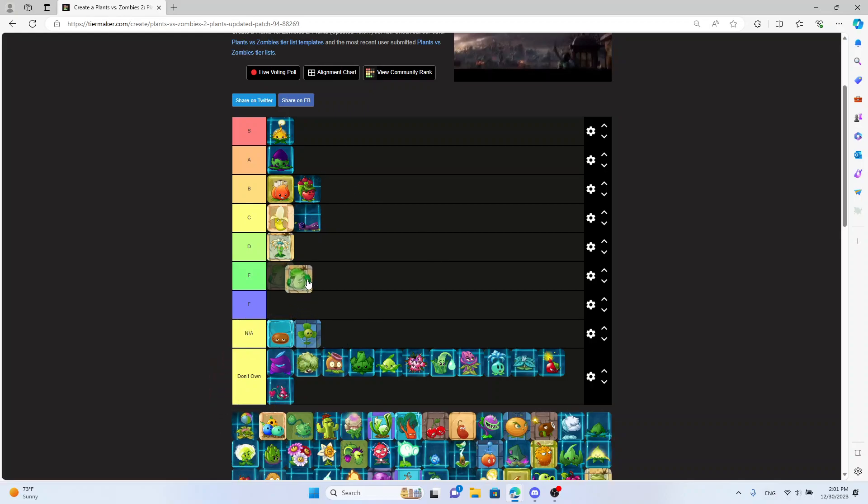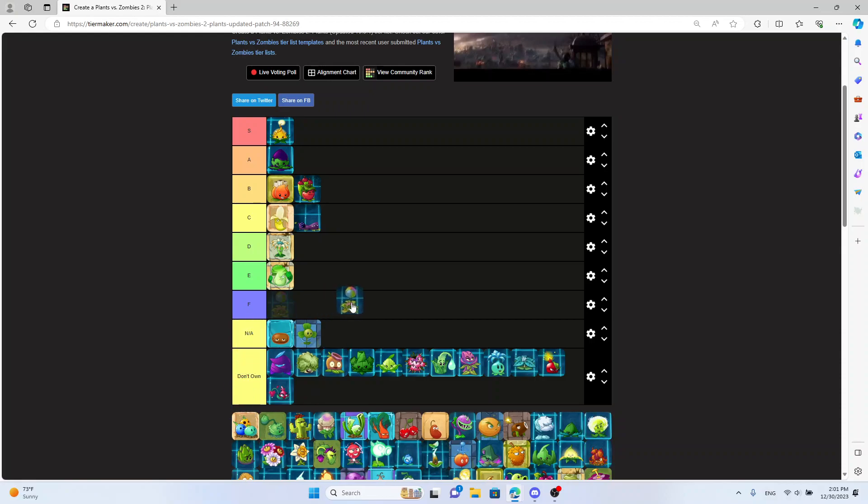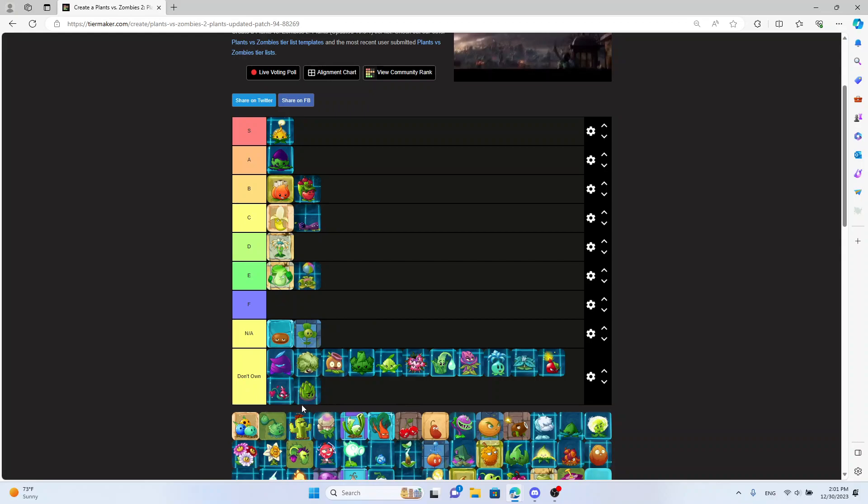Bonk Choi — E tier. People say Bonk Choi is so good but it just isn't. A lot of things are better, and it has basically no health either. Balloon Flower — E tier, it is not good. Doom Shroom cameo was cool but it's just not that good. Dartichoke — I'll just put that there.